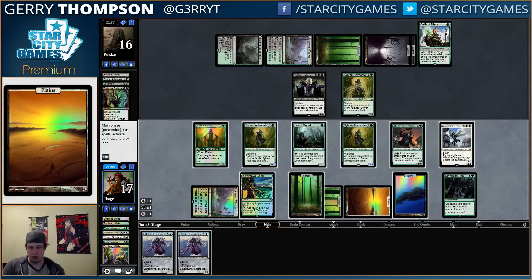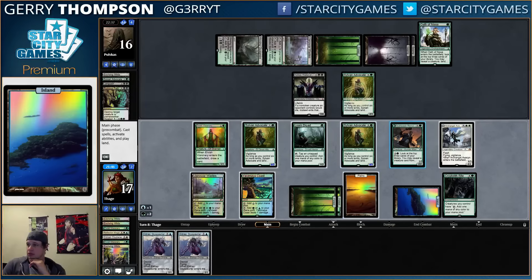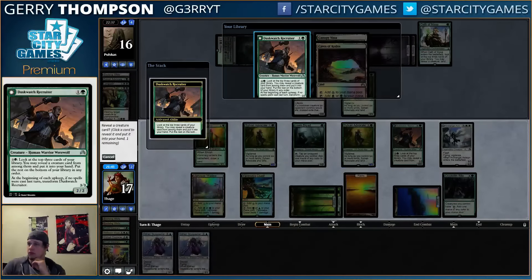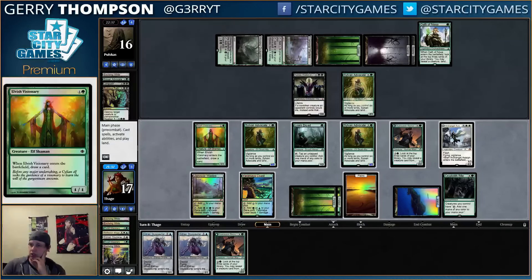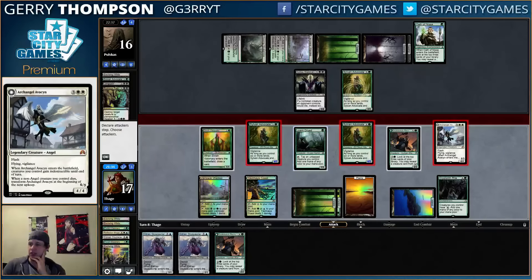All right, let's recruit into another Recruiter. I think I'm fine trading Advocate for a Kalitas and letting them have a Zombie.